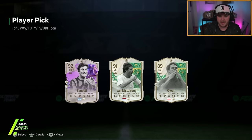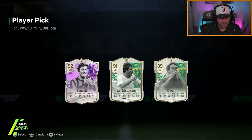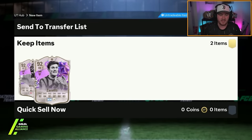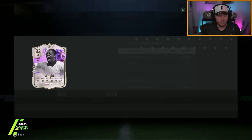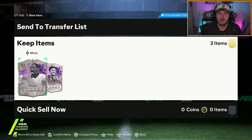Second icon pick is going to be Zanetti. You know what, I'm not even going to lie — these icon picks aren't that bad. They're not great, but they're not that bad. It's the five-star skill Zanetti, about 400k. They seem to actually be pretty decent today, or at least this rotation at the moment does not seem to be too bad.